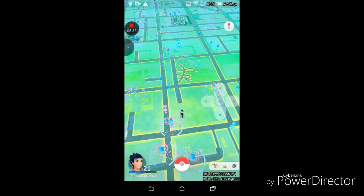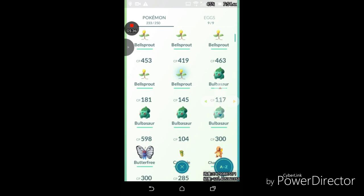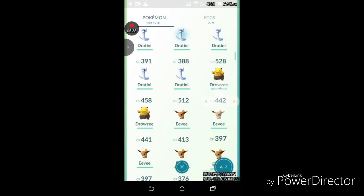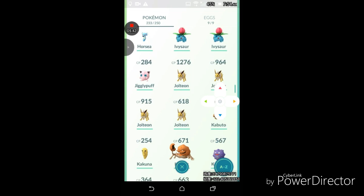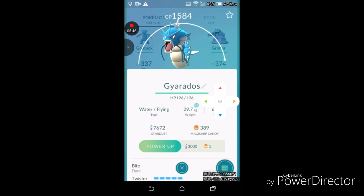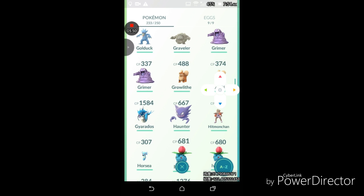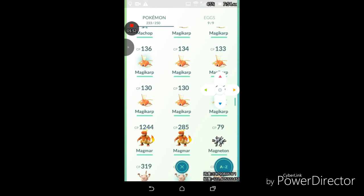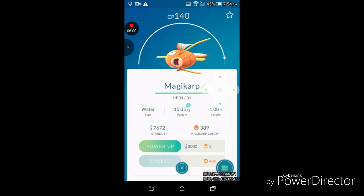If you didn't see, I had a Gyarados and I'm actually pretty close to getting another one. I already have 389 candies because I have another Magikarp. It's really good. Look at this 140 CP Magikarp — I'm gonna power it up once and then evolve it into a way better Gyarados hopefully.